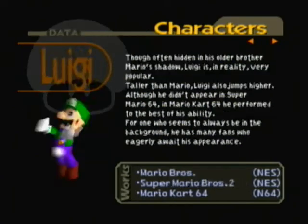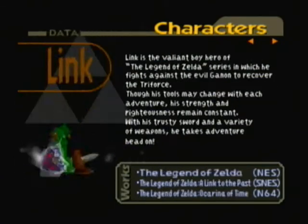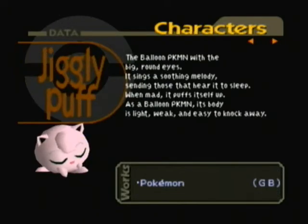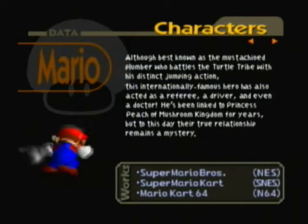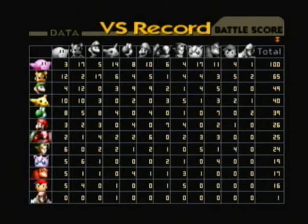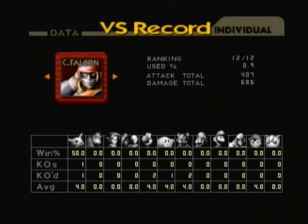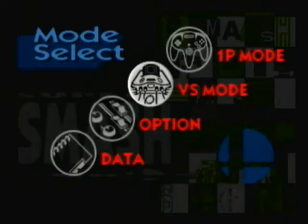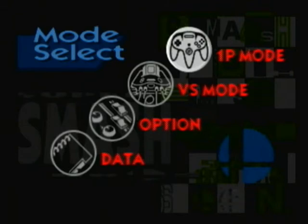The characters are: Mario, Luigi, DK, Link, Samus, Yoshi, Kirby, Fox, Pikachu, Jigglypuff, Captain Falcon, and Ness. Those are all the characters in this game. Another reason why I decided to LP this game is because when I LP'd it originally, not all the characters were unlocked, which is kind of unfortunate.